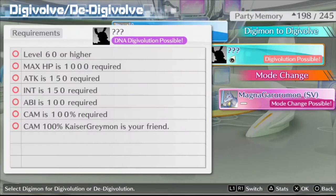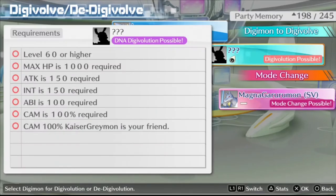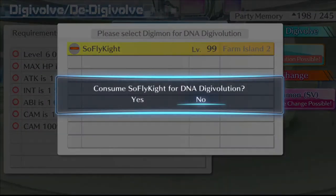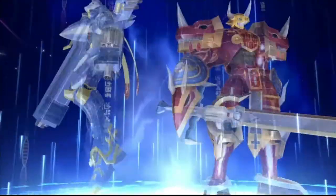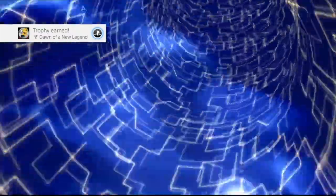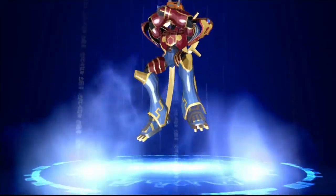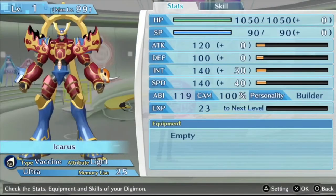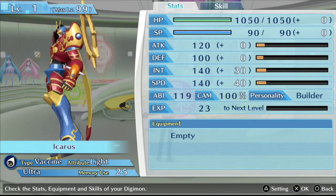So now for the trophy, we're going to go for Sasanomon. First you need a MagnaGururumon and also a KaiserGreymon, and you need your CAM at 100% on both. Finally, I have all the requirements here. We reached everything with both KaiserGreymon and MagnaGururumon. So now we're finally going to Digivolve — we pick our Greymon, and there we go. We get the trophy, Dawn of a New Legend. And there he is, Sasanomon, in all his glory, with some pretty high base stats.